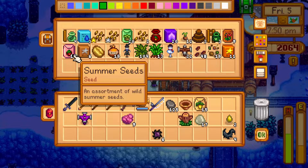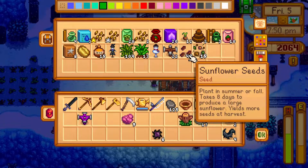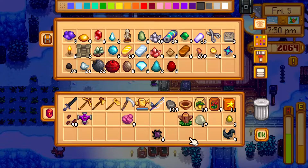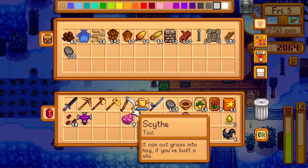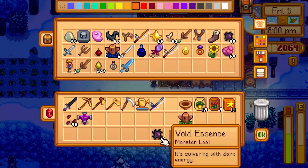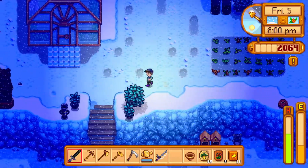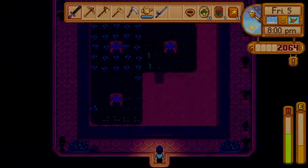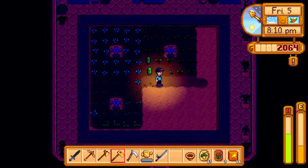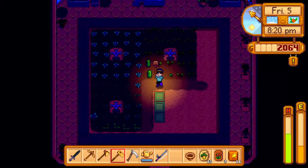I'm probably going to need a few more seeds because the new iridium sprinkler will provide another 24 parts of waterable land within the greenhouse, which will be useful. After that I think there's a little bit more room which you sort of have to lay them on the sides of the greenhouse like on the little walkway bit to actually get decent coverage.